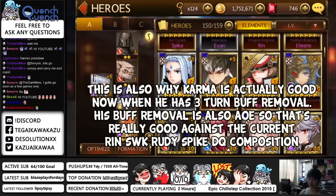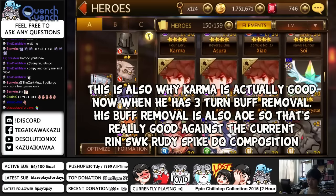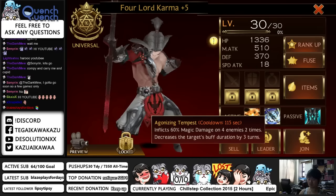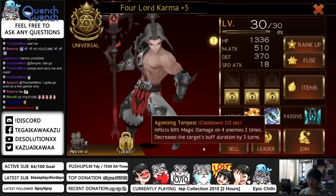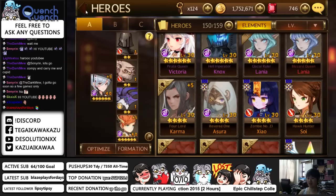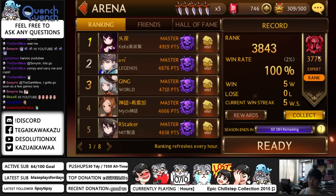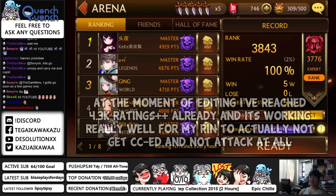That's my 4-star Karma. If it uses Agonizing Tempest, then buff duration 3 turns — rip. Anyways, I'm not at 4.3k ratings yet, so you will see me climb. I'm going to do 10 games, hopefully I can hit 4k by the end of this. So far I'm 5-0. I'm going to do 5 arena swords and then 5 more with 5 rubies. So here we go — Ace, Rin, Wukong at the back, Rudy, and Spike.